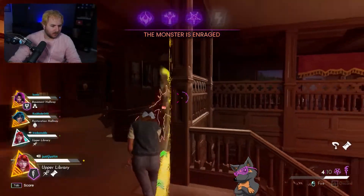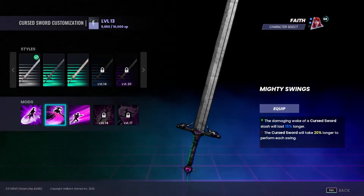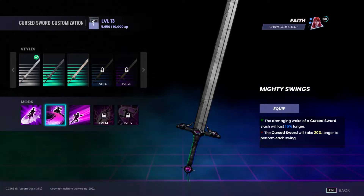As for the worst mod, this has to go to Mighty Swings. This mod looks good on paper with a 15% longer slash damage. However, the downside — being 20% longer to perform each swing — can be detrimental if you don't hit your shots right.